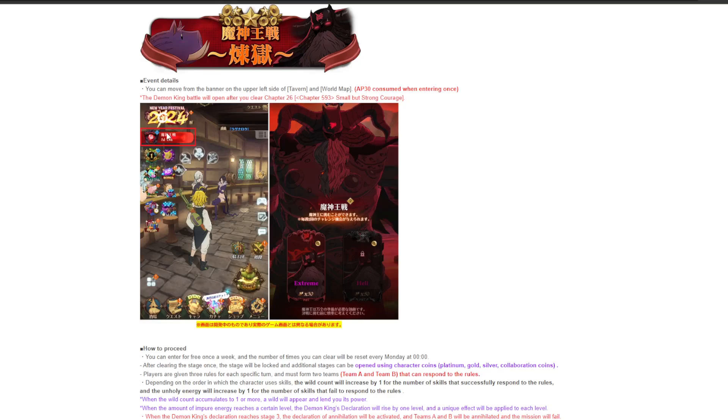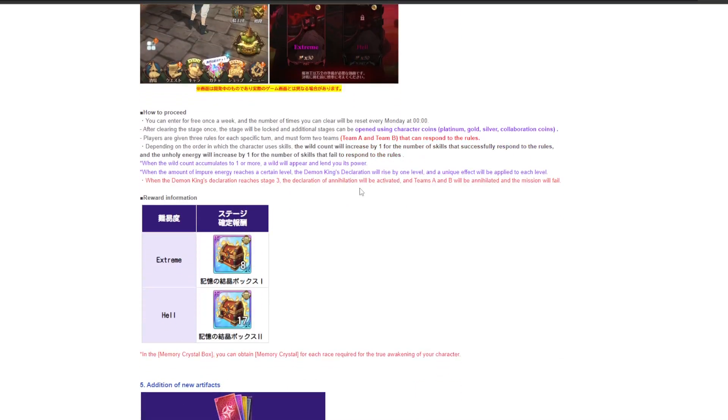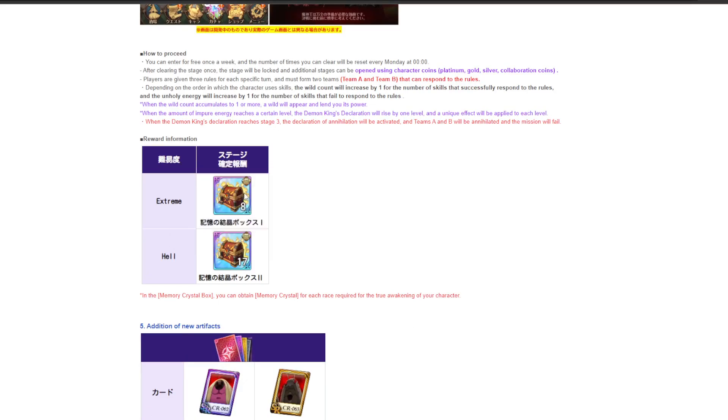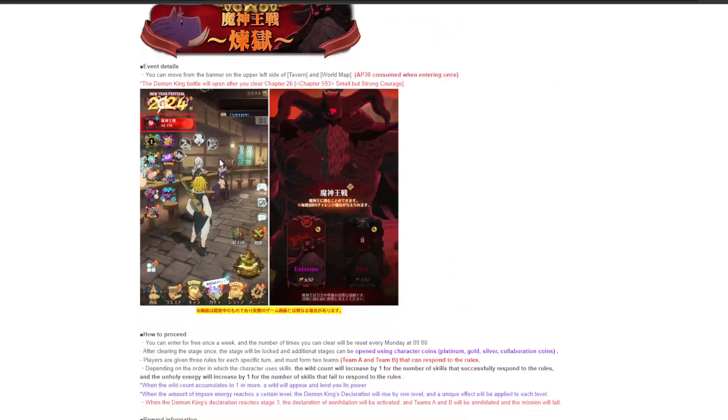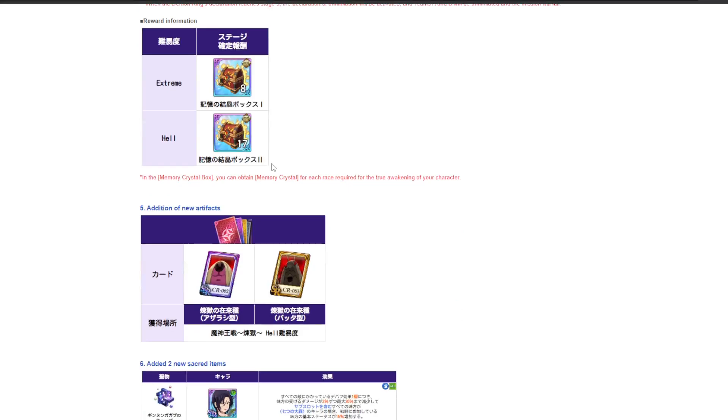Once a week you can do the lower difficulty, but you have to pay a coin to do the higher difficulty — only Xtreme opens up for free, not Hell. Kind of stupid but nothing you can do about it. From Xtreme you're guaranteed 8 crates which only have 2 of the resources each at random, 2 of these crystals each at random, and Hell has 17 — you still get 2 random but you still get them.